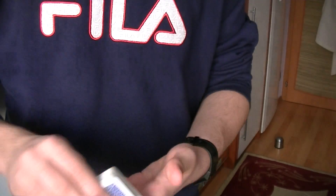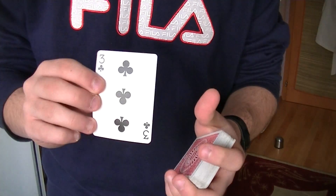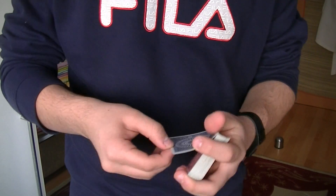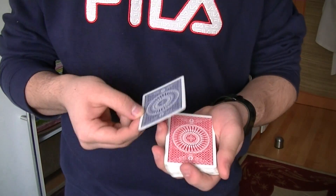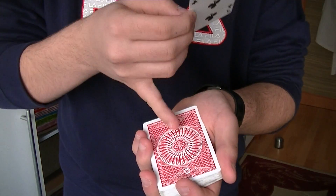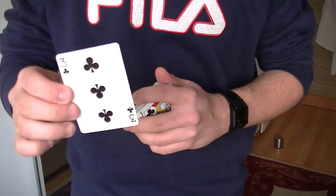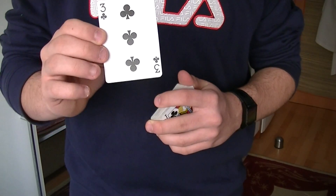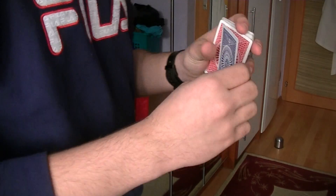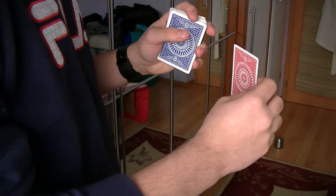Once the spectator says stop, it doesn't matter — you have to force the blue card. You say that you're not going to look at the facing-up card, you're going to look at the facing-down card, but you just cut it to the top. As you're talking to the spectator, you have to catch a break underneath the top two cards, then say please memorize the blue card. You take a double, and as you show it you turn the deck toward yourself so the spectator is not able to see the red card. Once the spectator memorizes the card, you steal the blue card.